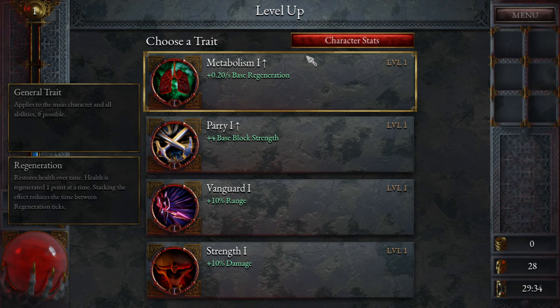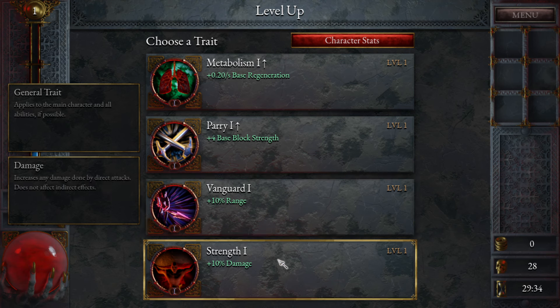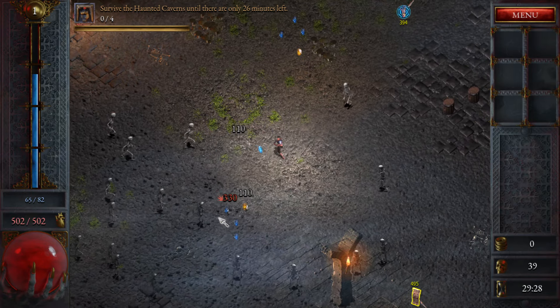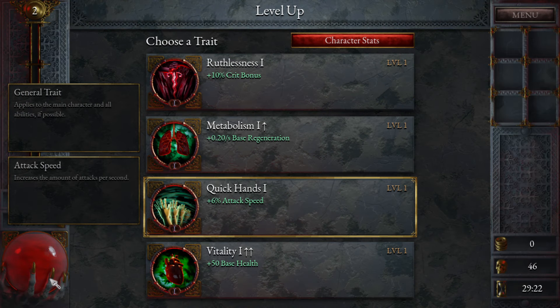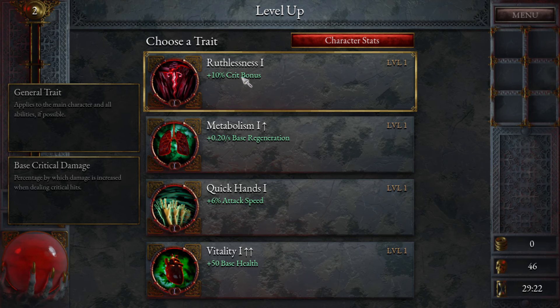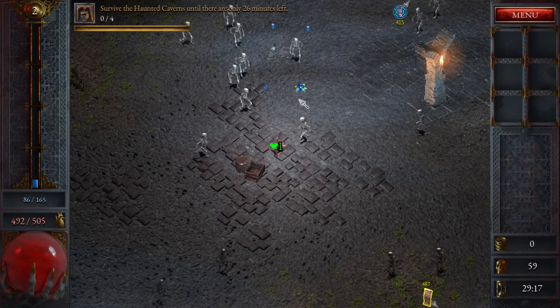Looking at stats: metabolism, base regen, base block strength. Block strength checks before defense - if the block value equals the unreduced damage received from an attack, the chance to block is 50%. I see little blue crystals and crits for triple damage - 330 when I crit. I'm going to go attack speed because there's like no downside I can think of. Damage went up too, from 110 to 112.